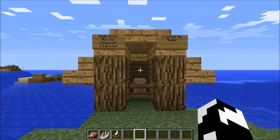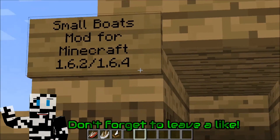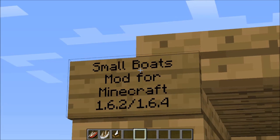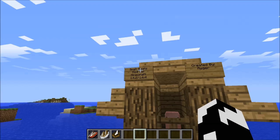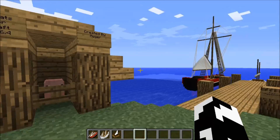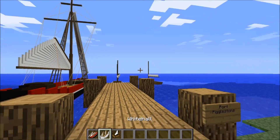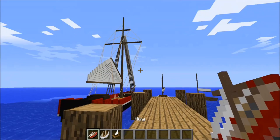Hey guys, and welcome back to Serenis Mods. Today we're going to be checking out a fantastic mod known as the Small Boats Mod for Minecraft 1.6.2 slash 1.6.4. This is created by Augur and it adds three brand new small boats into your Minecraftian world: the Punt, the Whitehall, and the Hoy. I love saying Hoy.